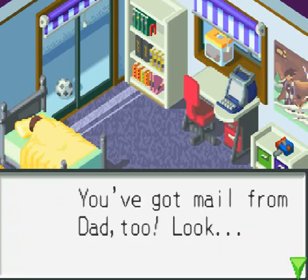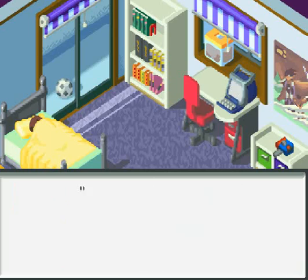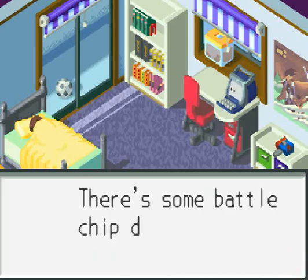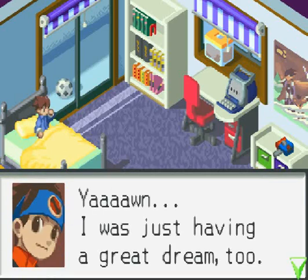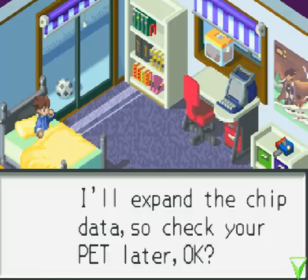You got mail from Dad. Sorry I couldn't get off work Sunday, I'll be home soon. Here's a present for you — it says there's some battle chip attack. I was just having a great dream, too. I'll explain the chip data, so check your PET later, okay?